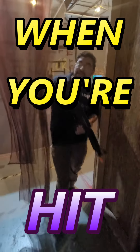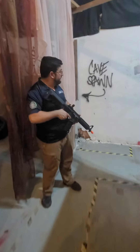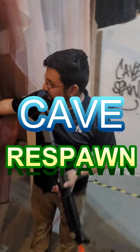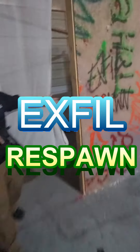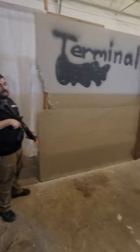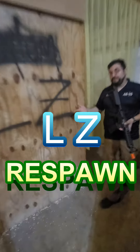When you're coming back from being hit, make it all the way to the orange barrel, hit it, and you can respawn. This is the Cave respawn with your orange barrel. This is the Exfil respawn with your orange barrel on the other side. This is Terminal respawn with your orange barrel. And this is LZ respawn with your orange barrel on the other side.